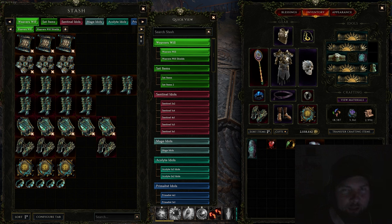Whether you're a new player, a veteran starting fresh, not starting fresh, playing trade, or not playing trade — these are some of the items that you're either going to want to keep for yourself or share with others. So if you see them drop, you definitely want to pick them up.